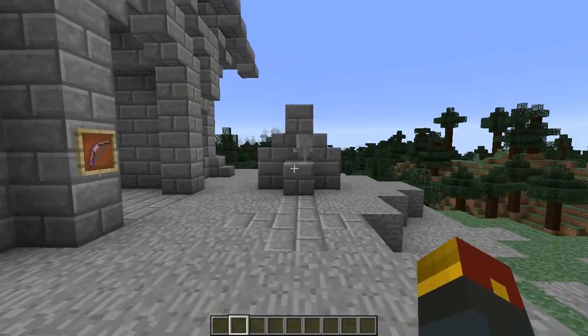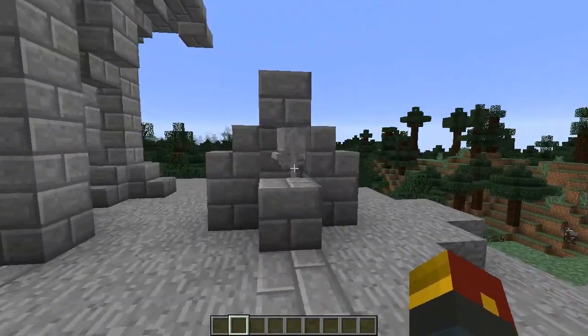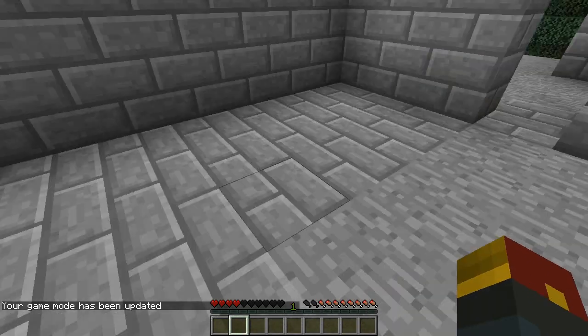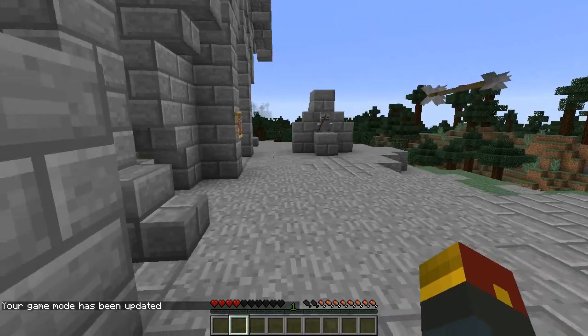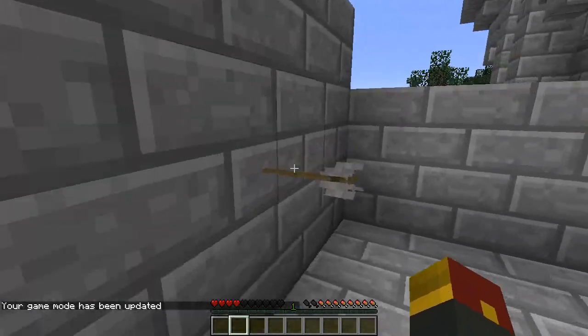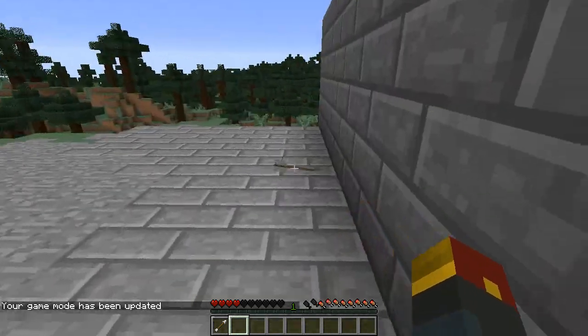Let me go ahead and switch into game mode zero really quick. We've got our little specimen over here — I'm going to have him try and fire some arrows at me. Hopefully he doesn't kill me. So, game mode zero — he's got my attention. Let him shoot at me a couple times. We got an arrow there, and I'm going to stand right by it — and voila! I actually grabbed the arrow.